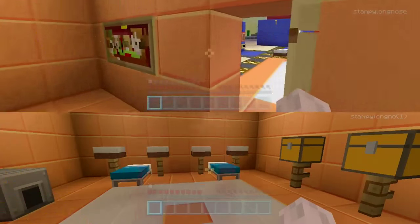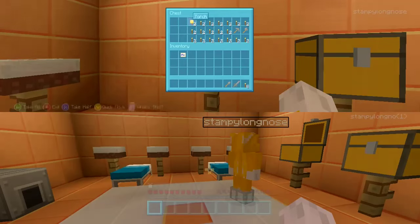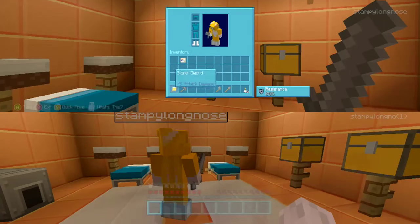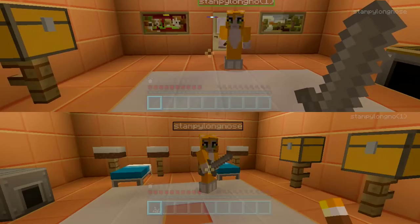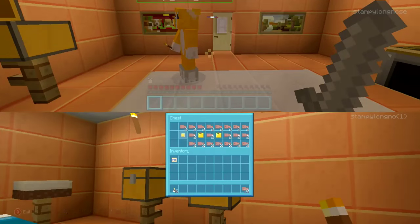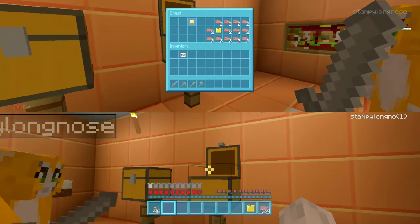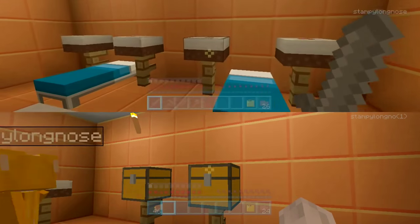Let's shut the door and grab all our items. I have a bunch of items inside this chest. Since this character is allowed to mine, they should have all the tools. But they're not allowed to place torches, so I'll throw the torches to the other character and they can be in charge of placing them. We also have fish and two golden apples to split between characters.